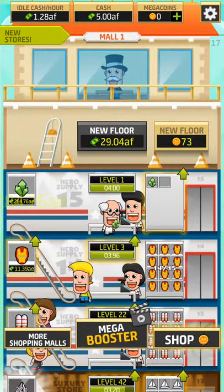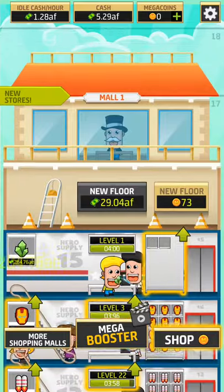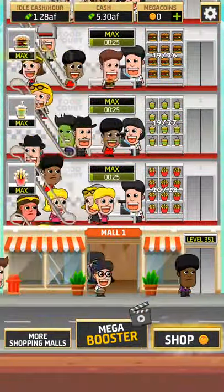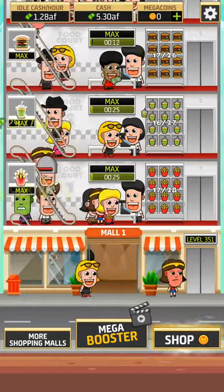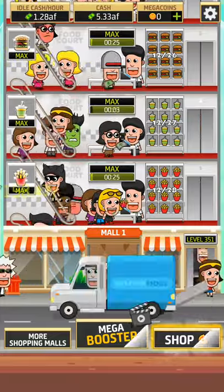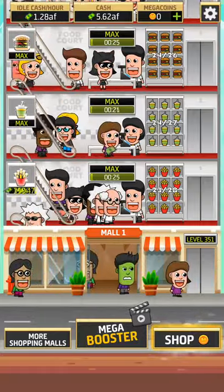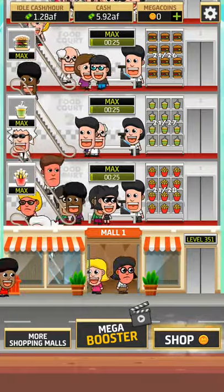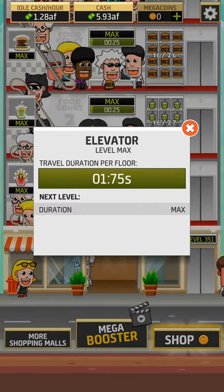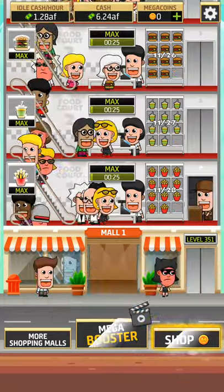As you can see, I have opened the 15th floor. You have up to 20 floors for a mall, and for a super mall I will show you in a bit. The elevator over here — the one you see with level 351 — is where the supplier, the delivery guy, will come and bring merchandise for each of your floors. It will fill up the stock, customers will come and consume it. So you need to have a good elevator level so the refill duration is very short and your customers stay happy.